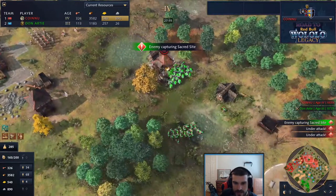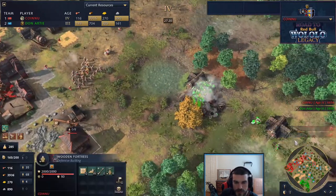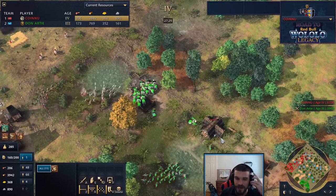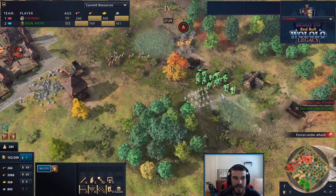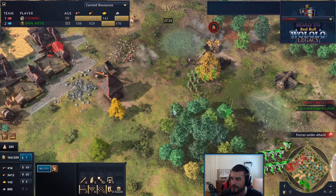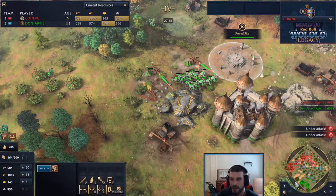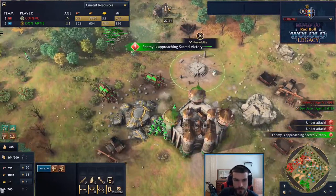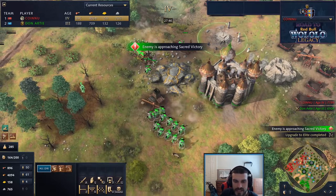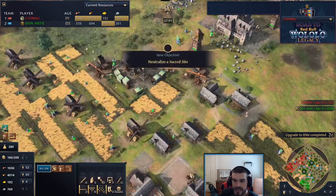Wooden fortresses are doing an okay job stalling the knights for the time being. Don has been able to mass back up, but the problem is he committed with the Royal Institute - normally that means you want to finish in castle age. He's been a town center behind, but finally he has taken the population count lead - though that is because of Sy Arc's imperial age transition.